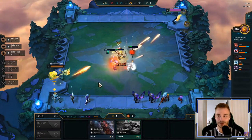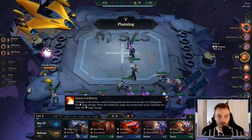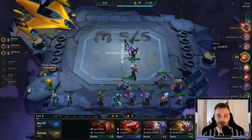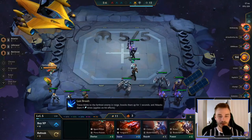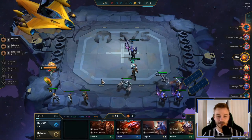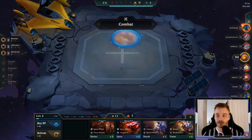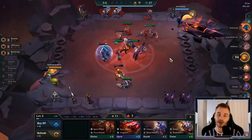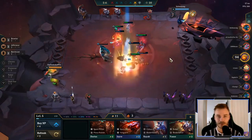Nice — we grab the Caitlyn. That should potentially be enough. Nice, yeah we got this. There's no way we lose this one. Famous last words. Another bye actually. Okay, we need to get over 10 gold here. We do want to roll — no, it's really not that important. Yeah, this is actually good enough.